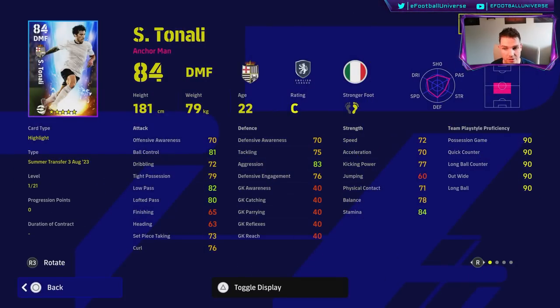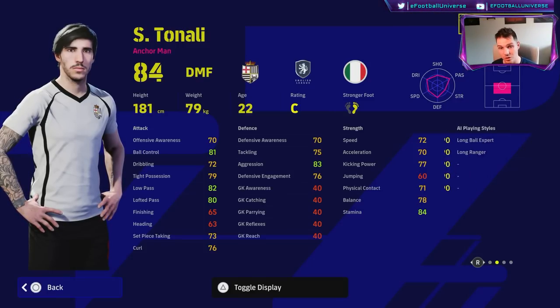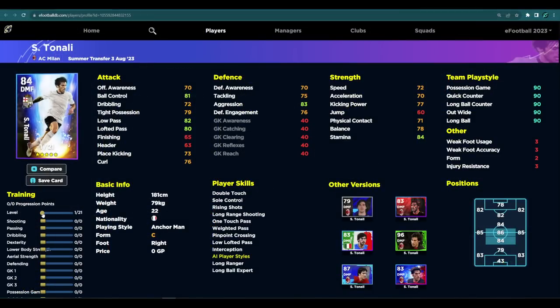The first player we're going to look at is Tenali. He's an anchorman, which means he's literally just going to sit back. What I like about Tenali is that he's actually quite fast — this version of him is quite decent. He doesn't have Blocker but he does have Double Touch, One Touch Pass, and Interception, so he's a nice mix. He's not as good as Casemiro or somebody like Barrios from the Colombia pack, but he's a really good DMF that can play a little bit of ball as well.